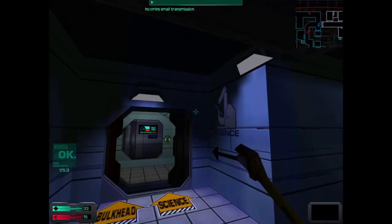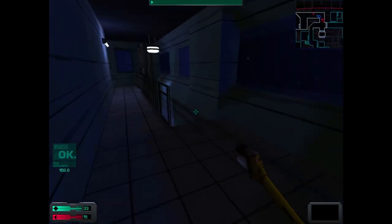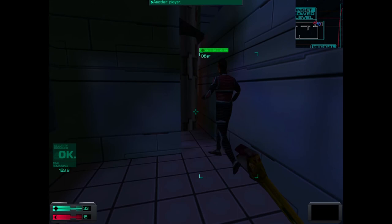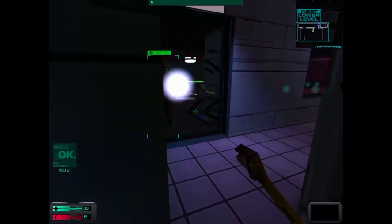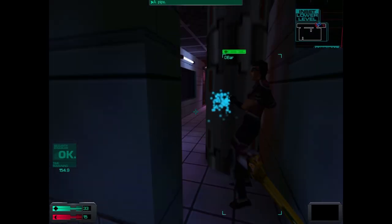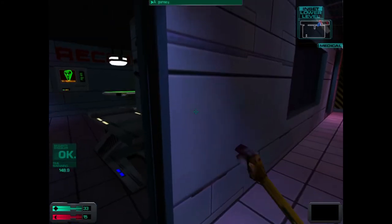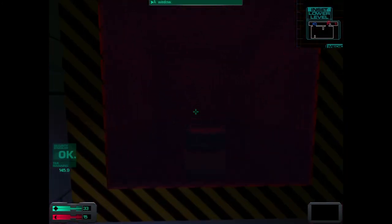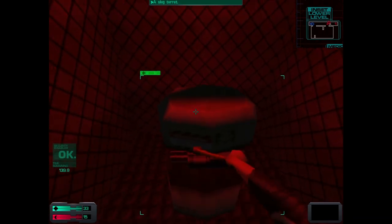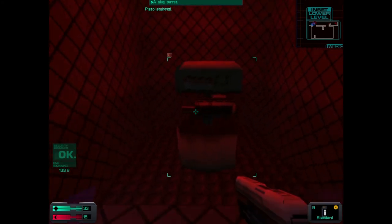Before we go into crew quarters let's destroy that one turret down here since the security system's offline. He's got a shotgun. Good job. Can't wait till I can hack turrets - my hacking skill is at level two right now, once I get it to level four I can actually hack turrets.